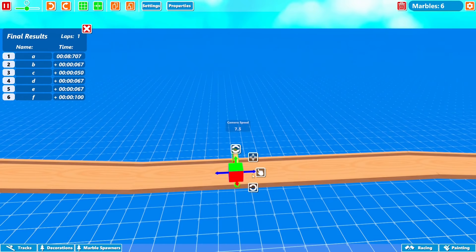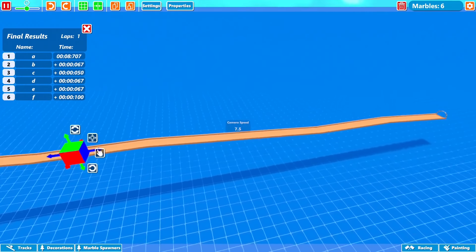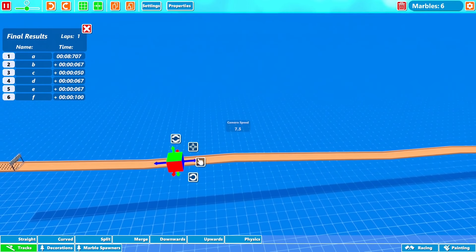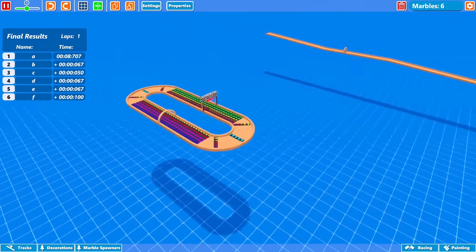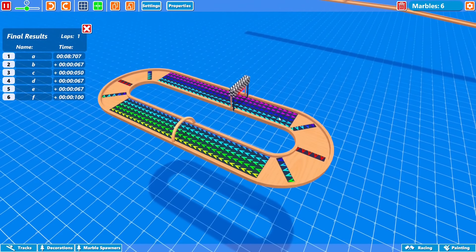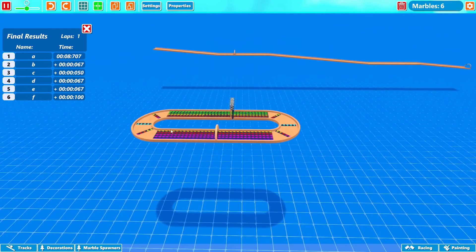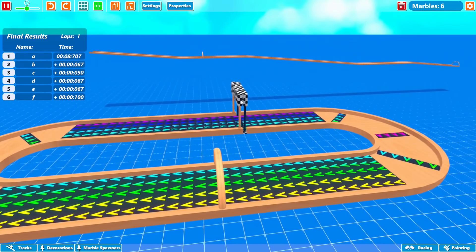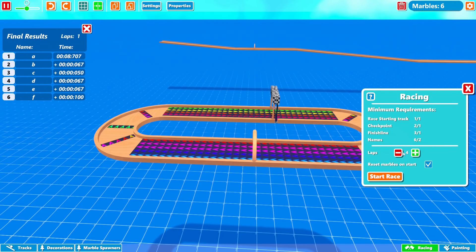We can also do laps, which is pretty cool. We have these checkpoints and we could actually make a circle. I haven't tested that yet, so let me go ahead and set up a kind of oval track just to see how the laps work. I set up a tiny little oval and put a bunch of boosters all over the place because it's a flat track — the marbles would just sit there without them. Hopefully they don't fly out going around.